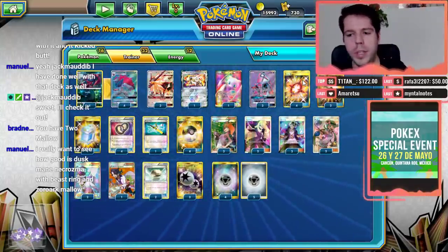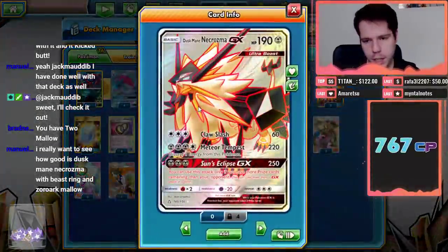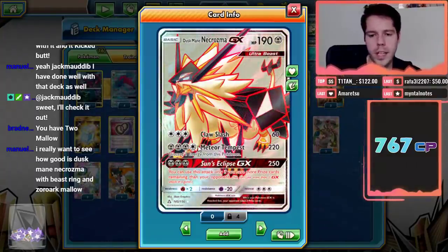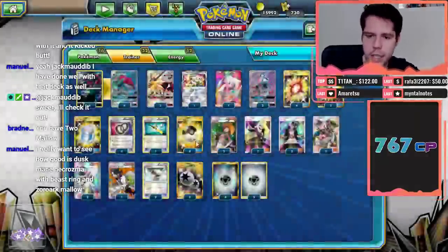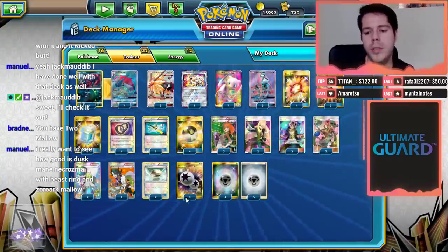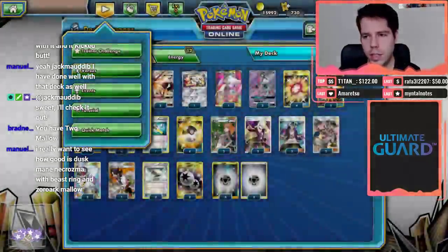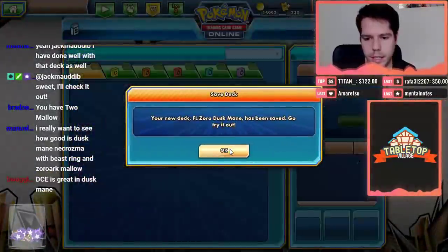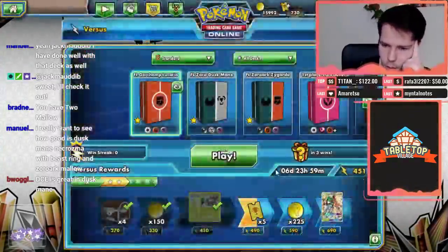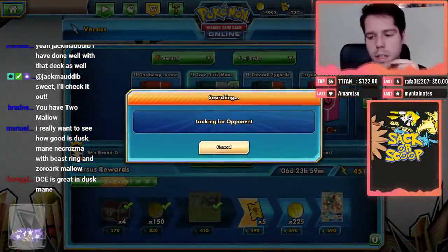Two Float Stones and three Double Colorless Energy for Zorg. DCE also helps with Dustmain's Necrozma attack — you can discard a DCE plus just one more energy to cover the three energy cost. Then nine basic Metal energy. Beast Ring with Zorg and Mallow seems pretty good — that immediately guarantees two Beast Rings. And yes, I do have two Mallows — that is definitely on purpose.